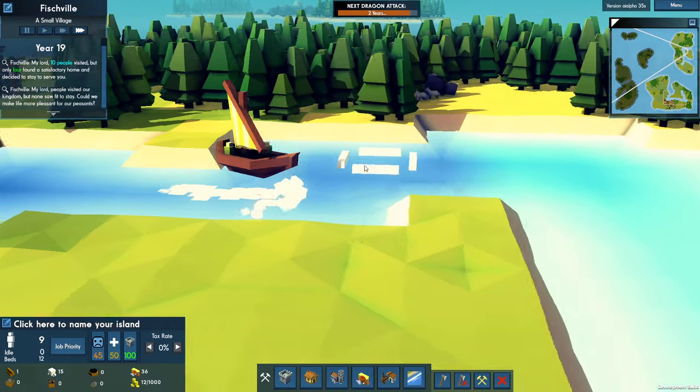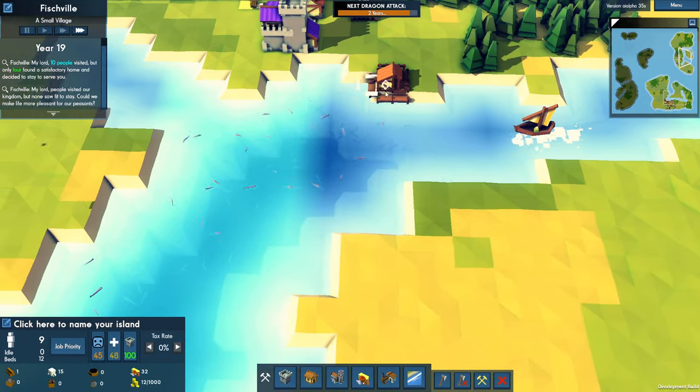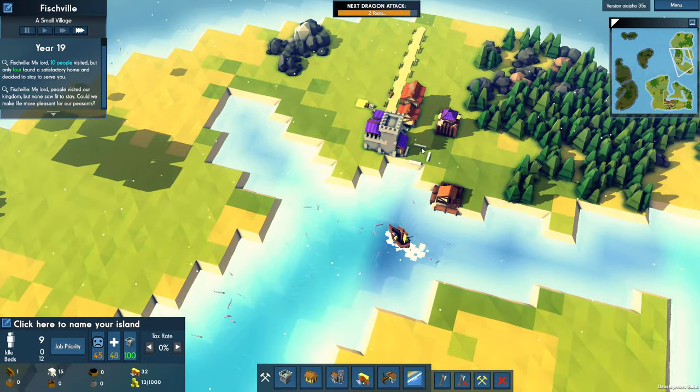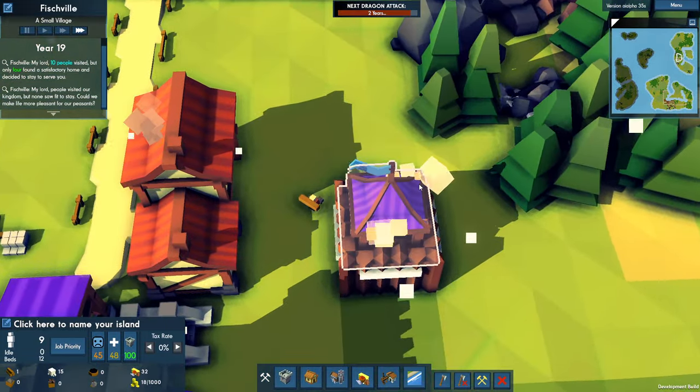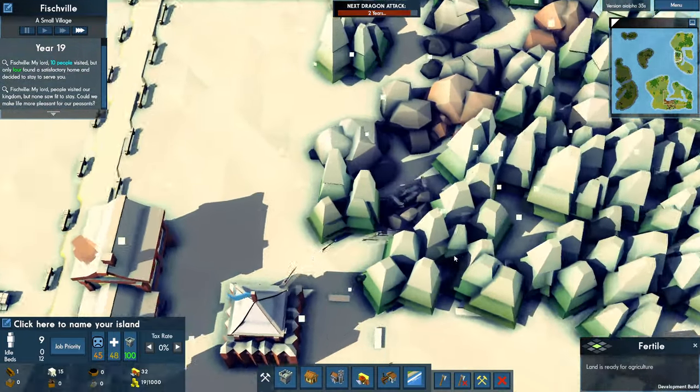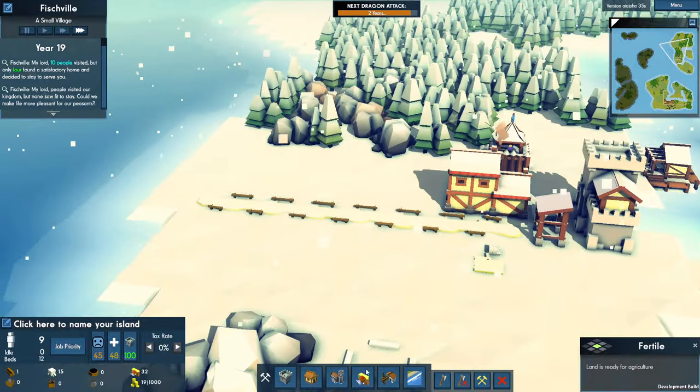Our fisherman is going out — I don't know what he's fishing over there. There's fish right here! Archer tower is up and running. They are going to gun down those wolves.